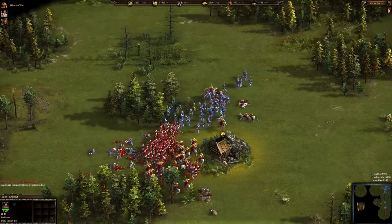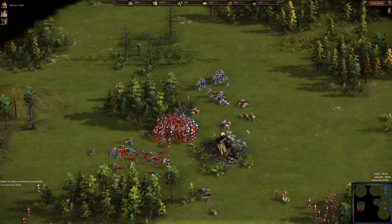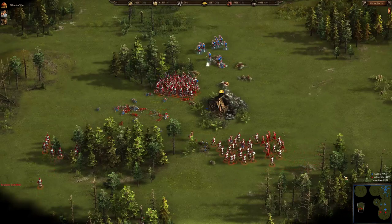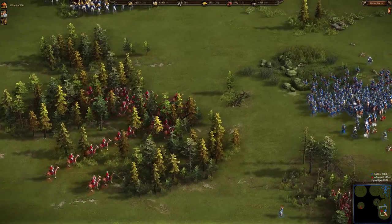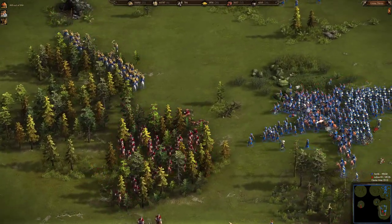The siege cossacks are just running back and forth distracting the enemy grenadiers. As expected, Color Feed is able to defend himself, but the gold mine is lost. Dragoons are approaching and these dragoons could easily be lost to the siege cossacks.